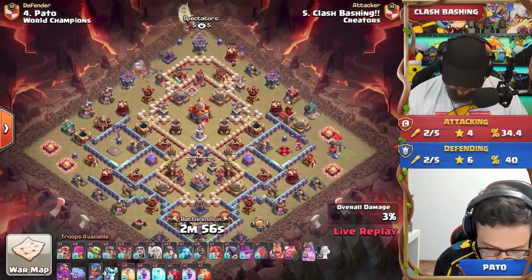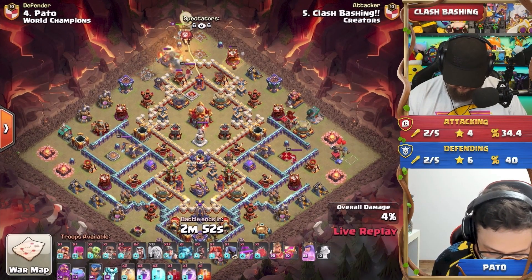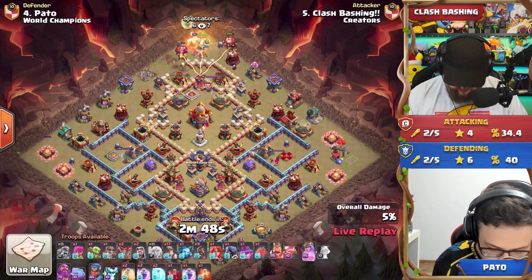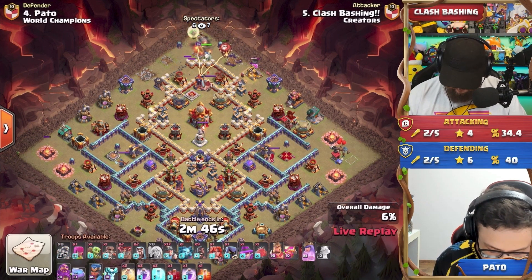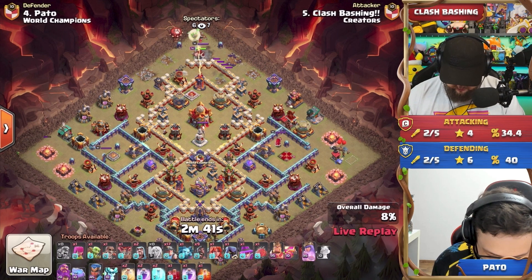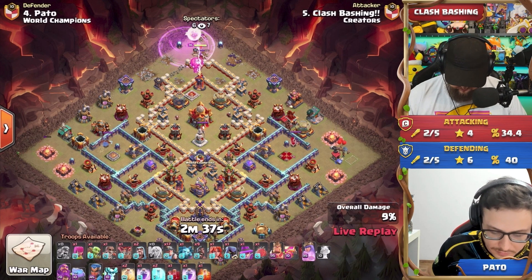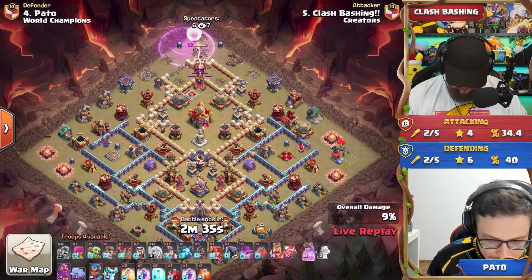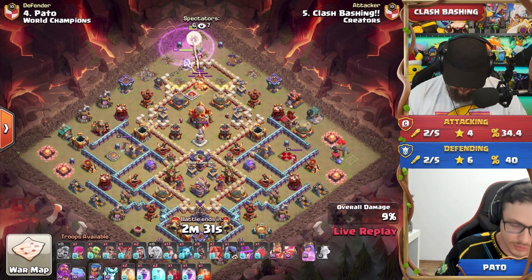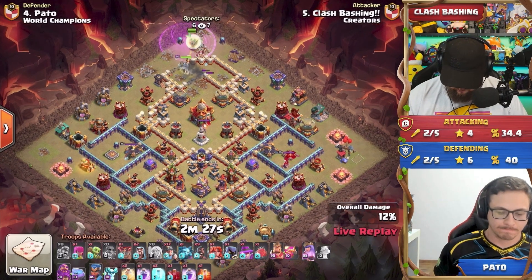That giant arrow, the healing tome for the warden, and the vamp stash — every time the king swings that sword he gains health. At max level 18 you gain 300 hit points every single hit, compared to only about 60 at level one. It's very important to upgrade your hero equipment, as it plays such a critical role. Clash Bashing is now charging through the top side doing a queen charge hybrid — let's see if he can pull off a three-star at town hall 16.